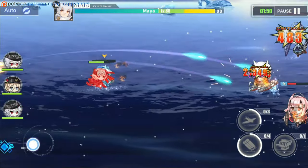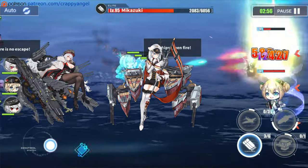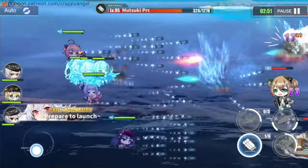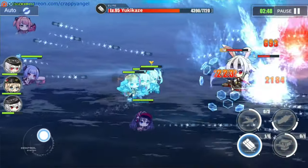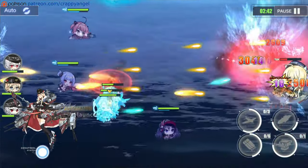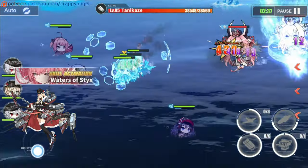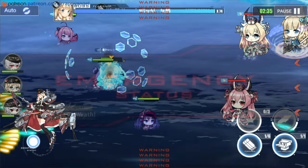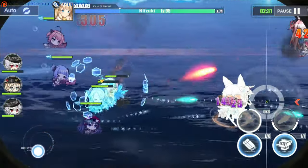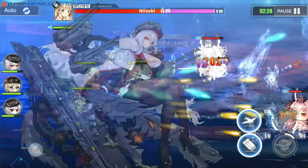For fleet arrangement, Bismarck is best sorted in a full Iron Blood fleet, specifically with either Tirpitz, Graf Zeppelin, or baby Graf Zeppelin to maximize the effect of her Will of the Iron Blood skill. She can also be sorted as a solo backliner for your Iron Blood vanguard when grinding. Whatever you do, don't put her in a fleet where she is the only Iron Blood ship — not only are you wasting her skill, but you might even cause her to remember some dark memories, especially if sorted with King George V or Rodney. Bismarck is a really good ship for your Iron Blood fleet, and pouring resources into her is well worth it.